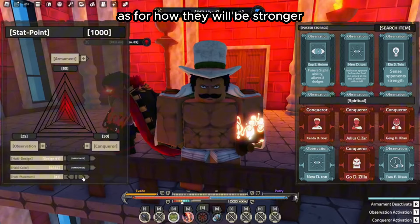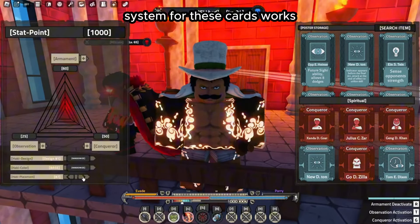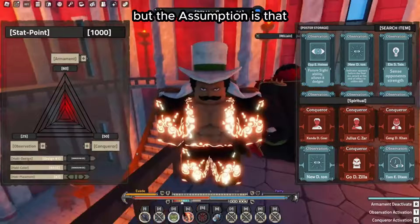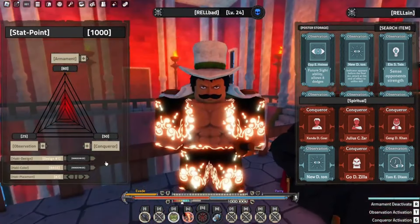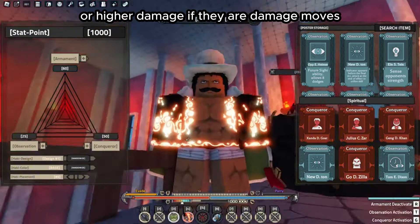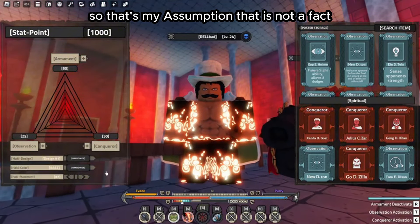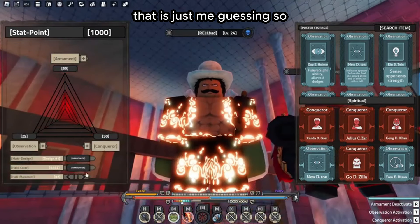As for how the cards will be stronger, we don't actually know yet — they haven't explained how the stat system for these cards works. The assumption is that they will have lower cooldowns, higher damage for damage moves, and more dodges for dodge moves. That is just my guess, not a fact.